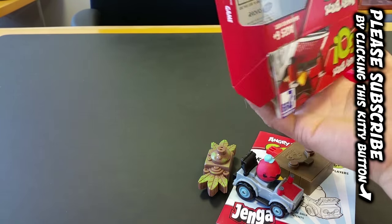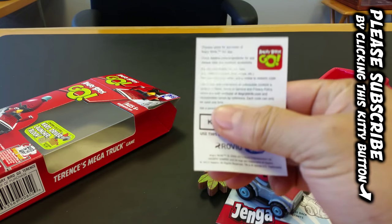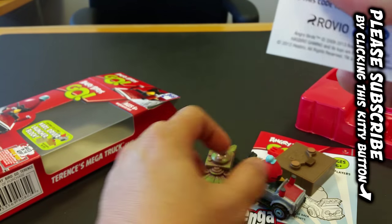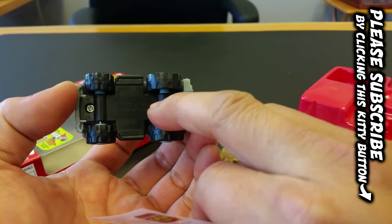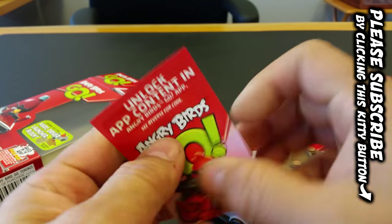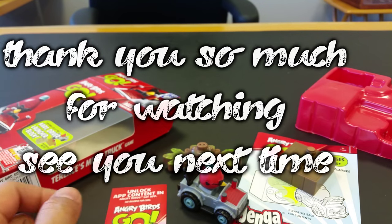One more thing — there is a special code inside, and I'm going to cover that up so I can unlock it. You get a special code inside with each purchase so that you can actually zap Terrence into the Jenga game and play. Unlike the Telepods where you actually had to scan a QR code with your phone, this you enter a code, which makes it a lot easier for a lot of people because I know there was a little bit of an issue with that. Thanks for watching, bye bye.